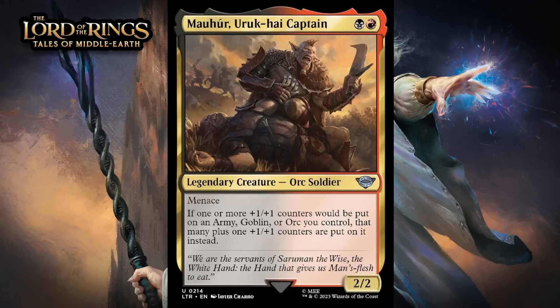Next up, it's Mauhur, Uruk-hai Captain, which for a black and a red is a 2/2 uncommon legendary orc soldier with menace. If one or more +1/+1 counters would be put on an army, goblin, or orc you control, that many plus one additional +1/+1 counters are put on it instead. This is mostly useful alongside amass — a mechanic where you create an orc army token with some number of +1/+1 counters on it, so this will give you one more when you amass. That's what black-red is about: goblins, orcs, and armies. While amass isn't the only way you'll be putting counters on things, it's going to matter the most, and that's a pretty nice upgrade since there are a lot of those effects in black-red. On top of that, a 2-mana 2/2 with menace is just a good rate anyway. That makes this a pretty nice signpost uncommon — giving it a B.